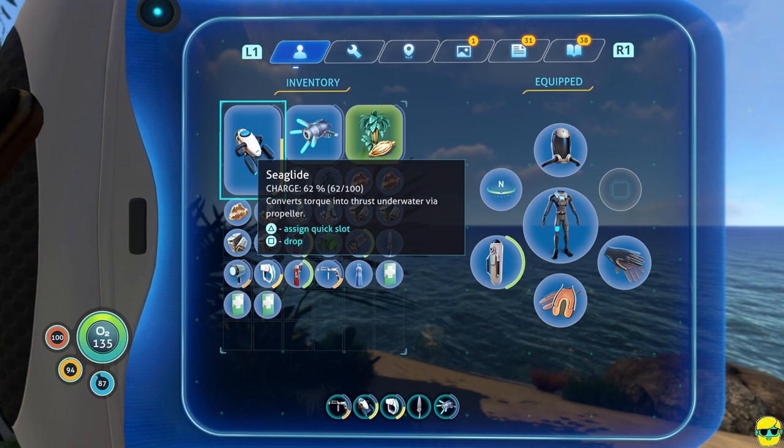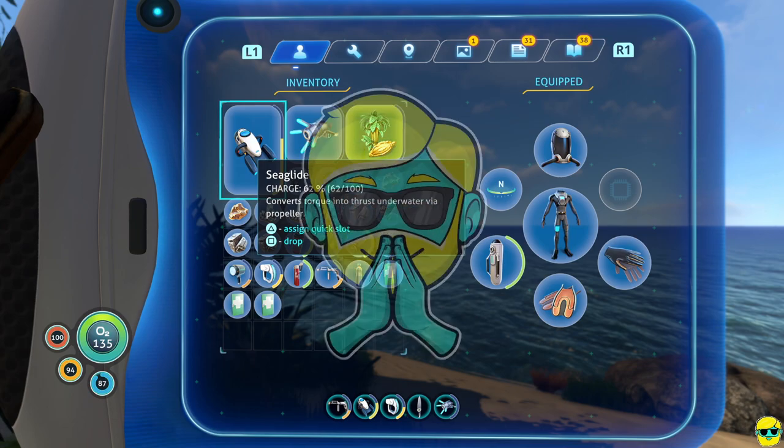We basically learned how to make several new things, including the laser cutter. We got the diamonds to do that, got some lithium, went deep into a cave system, found a purple tablet, and got into this alien facility. We can now go back to the Aurora and use the laser cutter to explore further. We can go back to the crash site near the cave, explore the cave system there to find the Degasi, and explore further to lifepod 19. Wow — amazing developments, everyone. I hope you're still finding this series helpful. Thank you so much for watching!